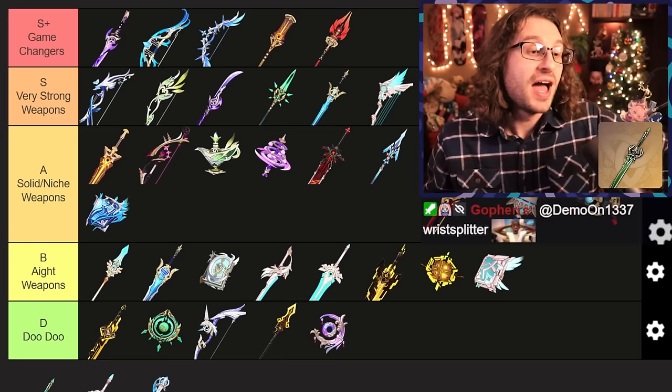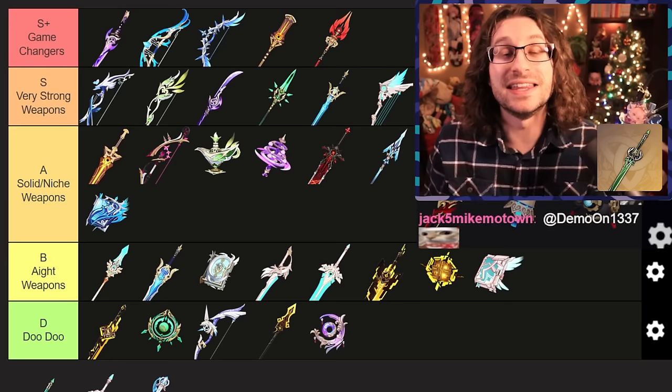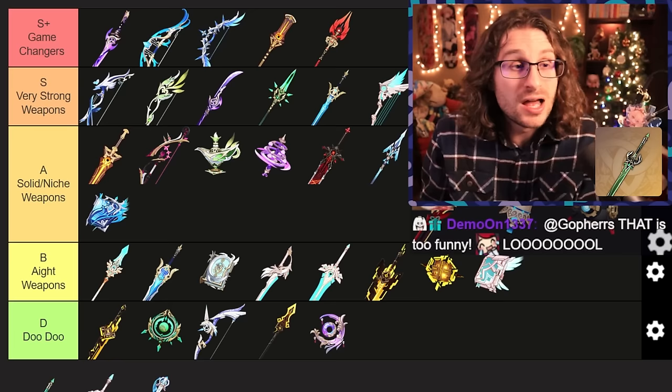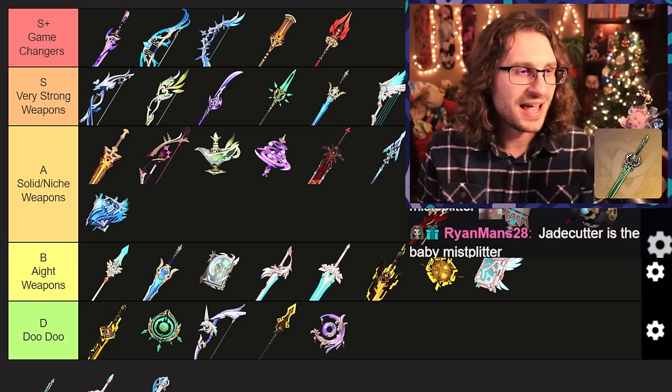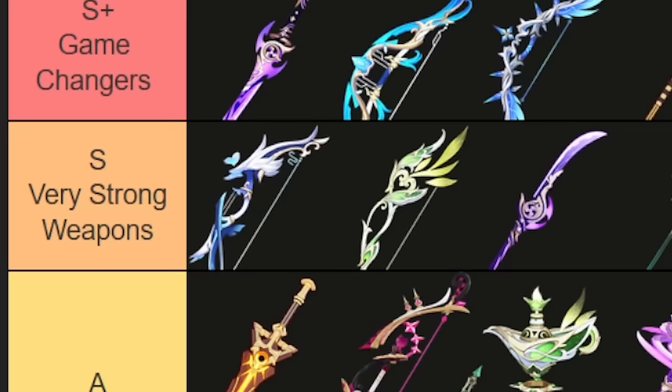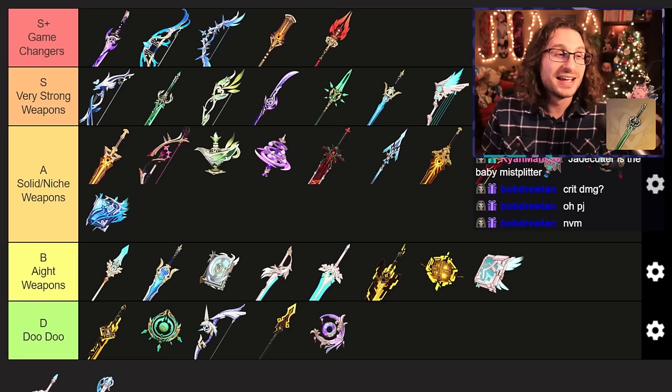Primordial Jade Cutter is up next. Most people will tell you this weapon is very, very good — it is probably one of the best stat sticks in the game. High base attack and a very high 44% crit rate. And then it's got something like the Staff of Homa where it gives HP and then you get a little bit of bonus from the HP. This thing gets it done — everyone wants this. It is pretty much the second best in slot for almost every sword DPS character in the game because Mistsplitter just edges it out. Very strong tier — get yourself a Primordial Jade Cutter if you don't already have one.